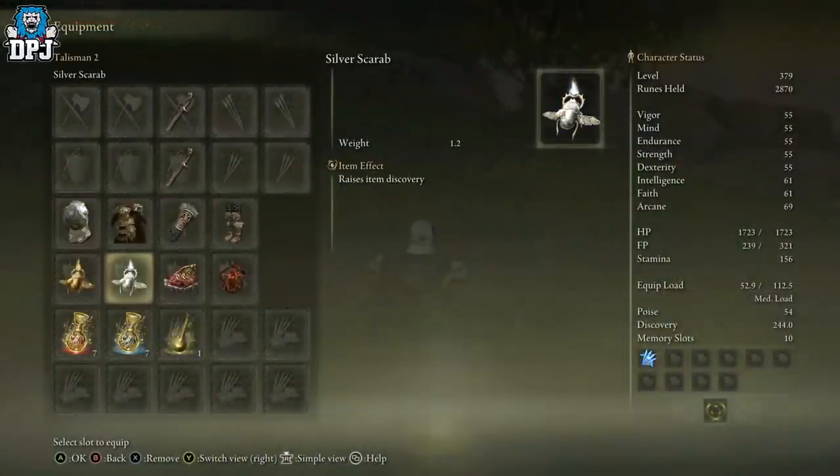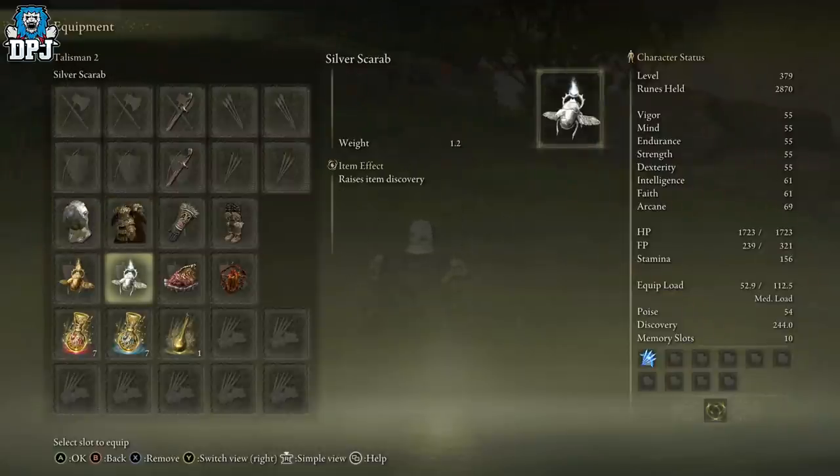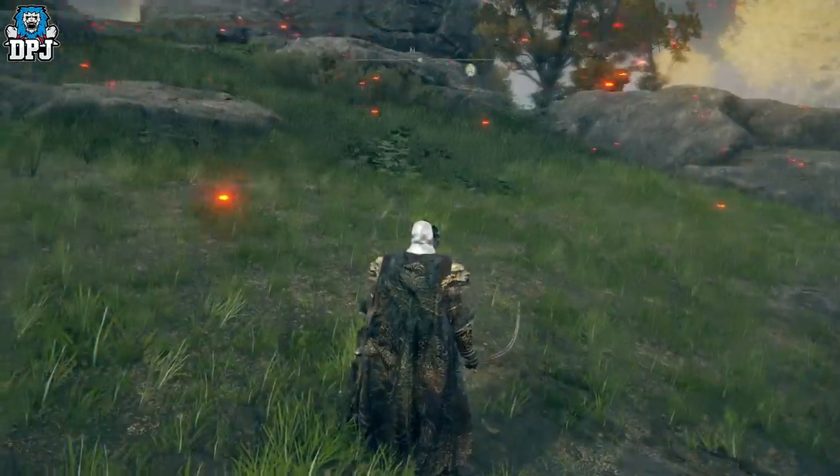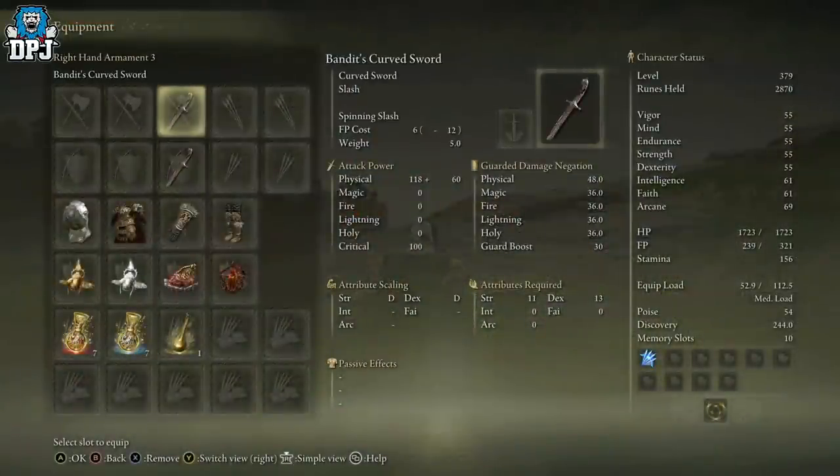Make sure you have the silver tear mask and the silver scarab - guides for both will be down below. The silver tear mask comes from a mimic tear boss. You can also get the silver scarab quite easily - both boost your discovery which will help you out a ton when farming.